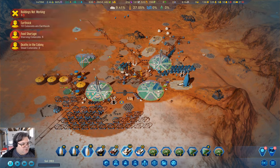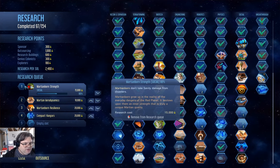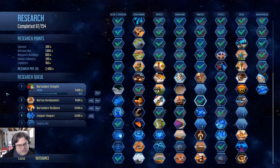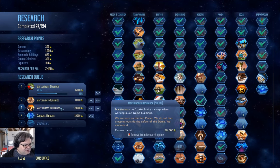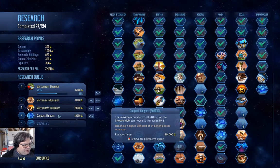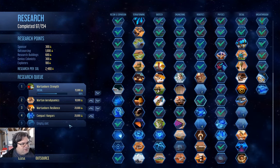We're doing Martian-born strength. Let's check in on the science. That's going to be no sanity damage from disasters — I should have researched that ages ago. Aerodynamics for faster shuttles, resilience for no sanity damage from working in out-of-dome buildings, and cargo hangers for more shuttles in a shuttle hub. That's all quite good.